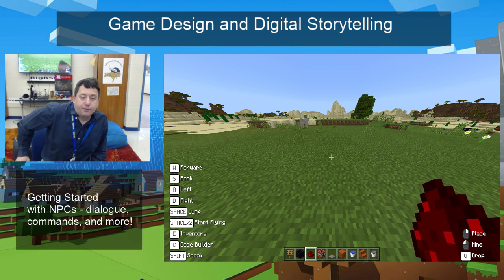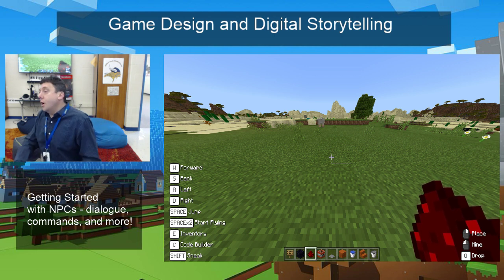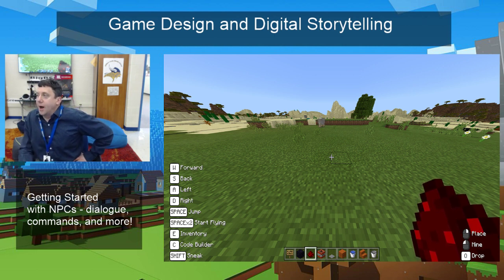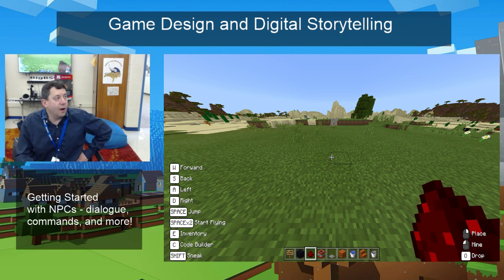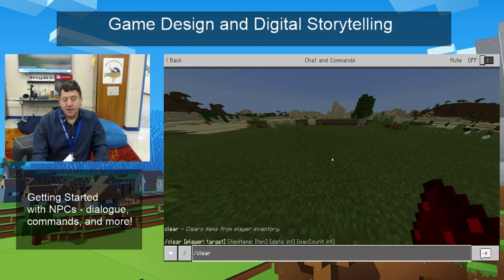Now, a couple of things. Since I'm in this mode, I realize I'm in somebody else's project from before. This is something worth putting in your notes. Anybody know how to get rid of everything in your inventory with a command? Slash clear. Good. Slash clear.